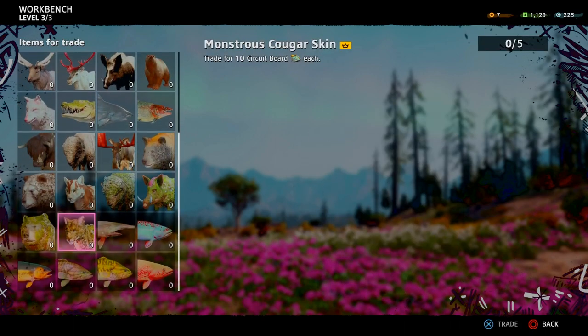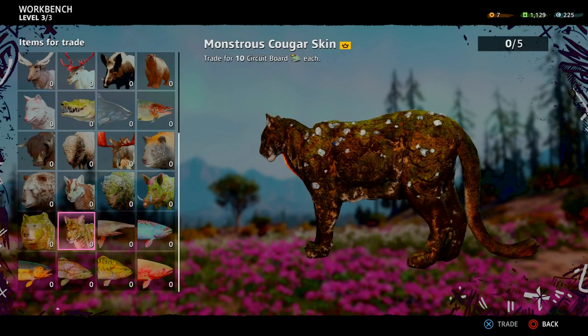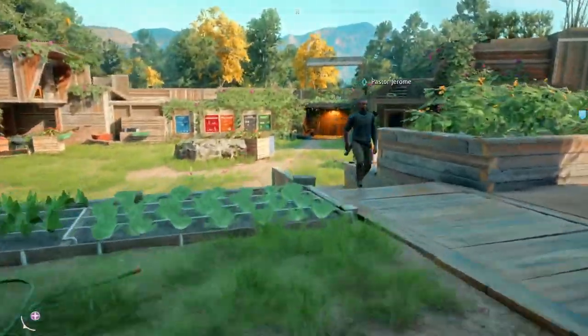Also keep on the lookout for monstrous cougar skins, because they give you 10 circuit boards too. So if you just see a monstrous cougar, just take it down.